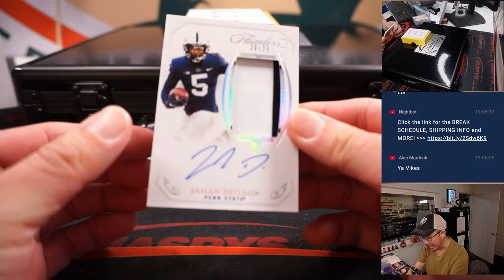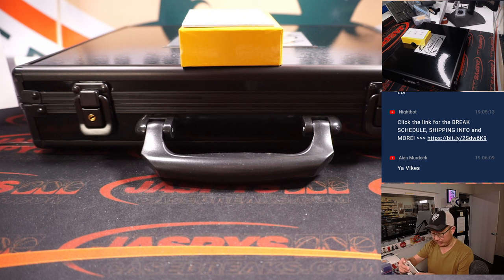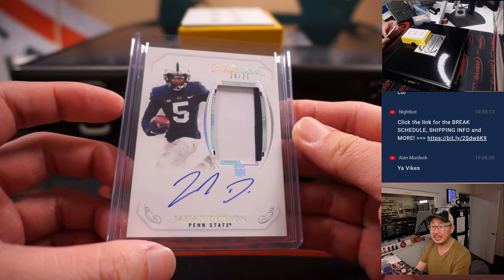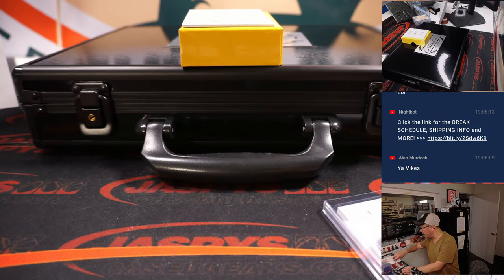Last one in the slider box is Jahan Dotson, 20 out of 25, for the Commanders. Washington is a number block team, so that goes to number 0, and that's the other Alan — Alan Matu, the other Alan M.